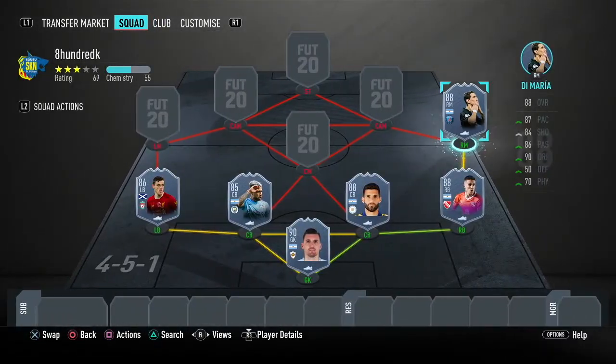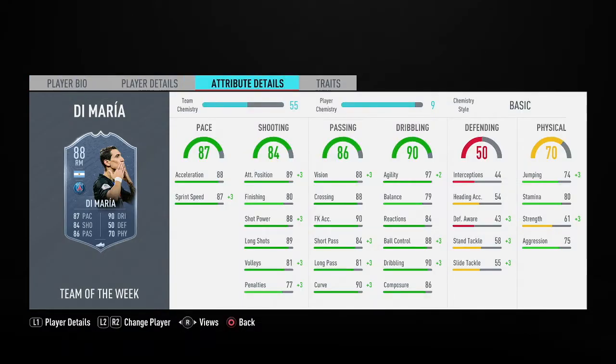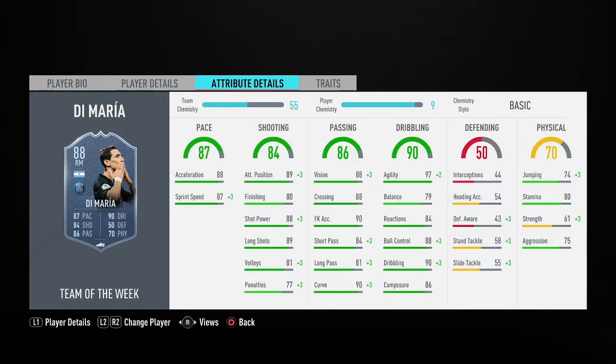We have 88-rated in-form Di Maria, who we'll be playing at CAM in game. Although he has 2-star weak foot, he has ridiculous stats: 5 foot 11, high-medium work rates, 5-star skills, 87 pace, 84 shooting, 86 passing, and 90 dribbling with 97 agility. He has flare and outside foot shot traits, and some crazy passing, shooting, pace and dribbling stats. He only costs 64k. I definitely suggest using a hunter on this guy since he already has amazing dribbling and passing.